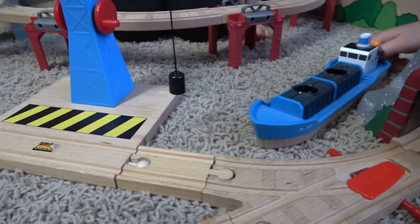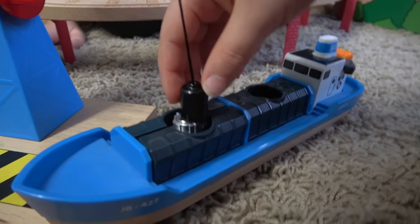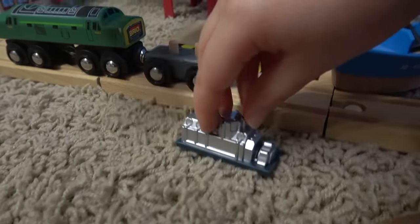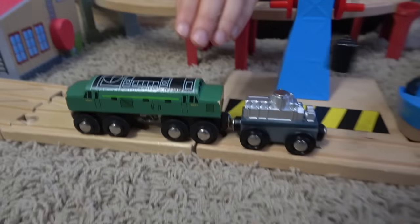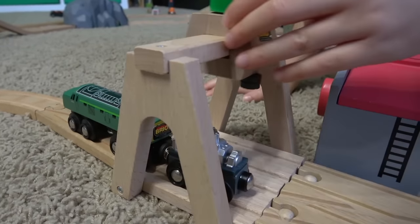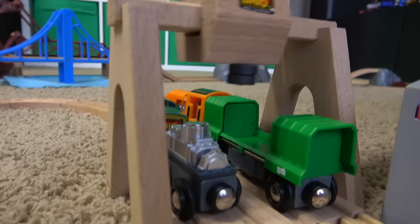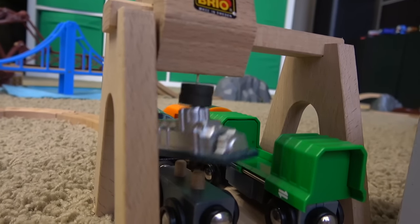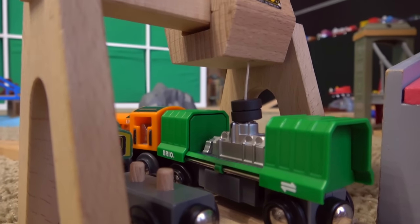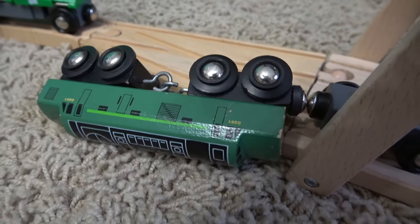Here comes the Brio ship into the docks. The Brio crane is sitting there, and the crane has a load. Let's lift it up. Swing it around. We'll put it right on there. We have another train coming in. That's a quick transfer right there. Perfect. And D261 is feeling good about doing his part.